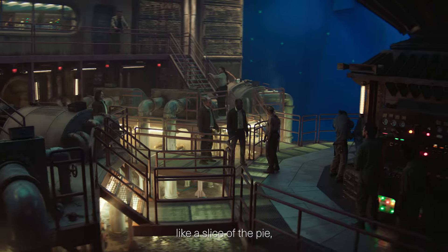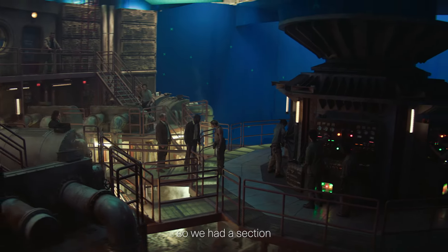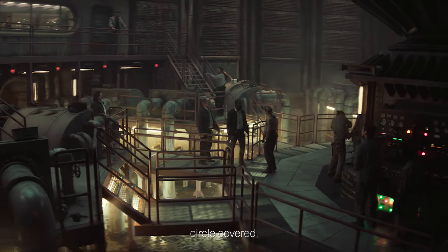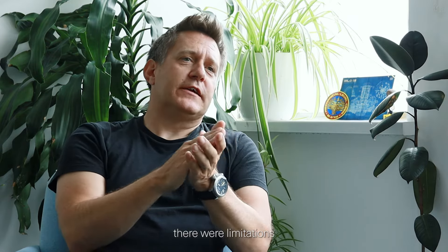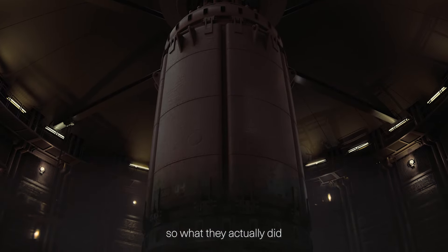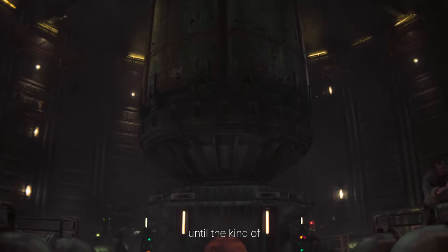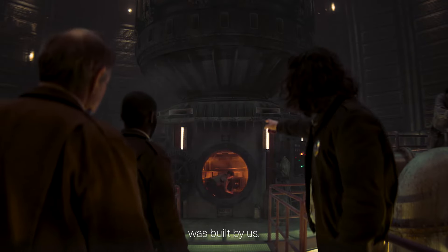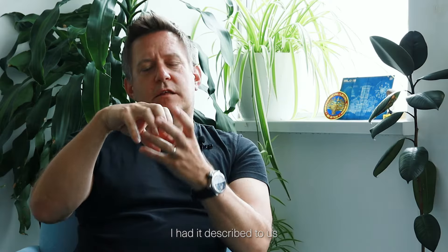They built a number of degrees of this circle covered, and then the rest of it was blue screen, so we had to facilitate building the rest of the environment. There were also limitations as to how high they could go in the studio, so what they actually did was build the control room and the platforms up until the base of the turbine, and then everything higher than that was built by us.